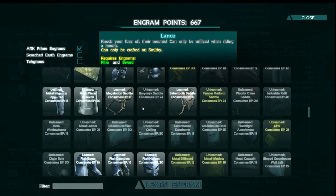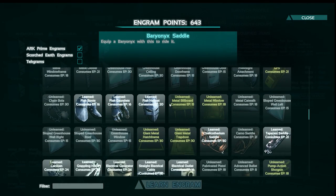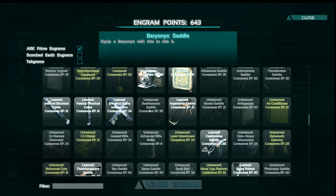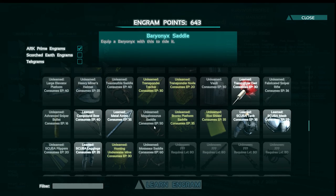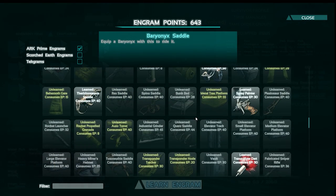You guys see anything else I'm missing? There's the Baryonyx - I think that's the one I actually want to try to get. I'm going to learn the saddle, because I'm going to see if I can find that guy. And there's a new saddle for the whale-looking thing too. Alright, that's all the important ones I've seen, I'm sure there's more in here.